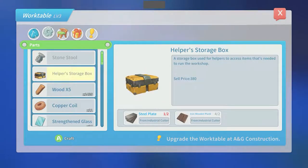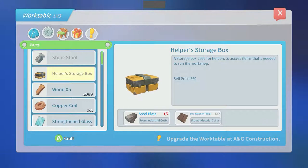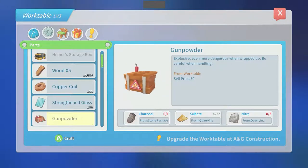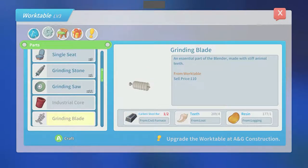I'm going to build some stone stools. Helper's storage box — a storage box for helpers to access items needed to run the workshop. Sell price $380. It takes two steel planks and two iron wooden planks. That actually seems quite reasonable. I feel like I could definitely sell some of those. Oh, I see what's happening now — when I go to craft something, it's pulling from the inventory as well. I like it. Thank you. That is nice. Yes, that is what it's doing. That's fantastic.